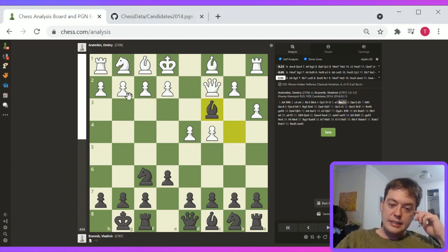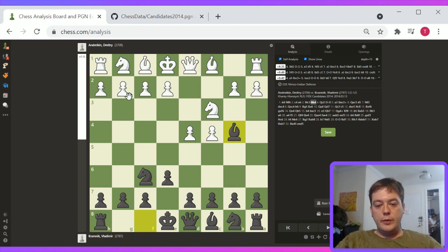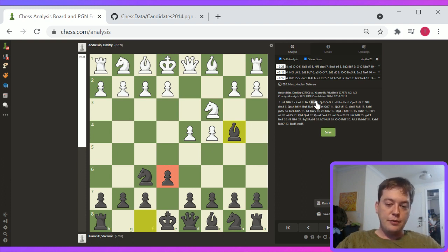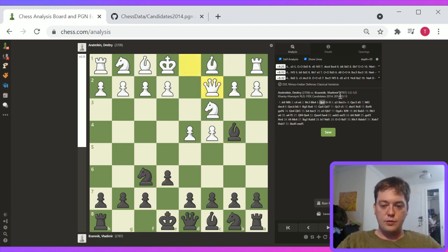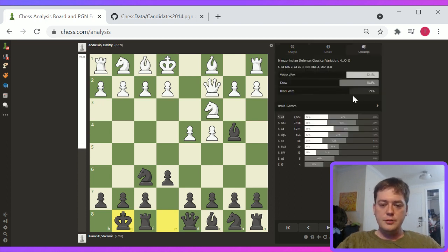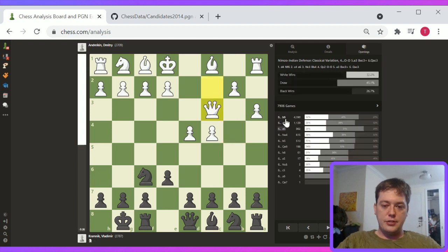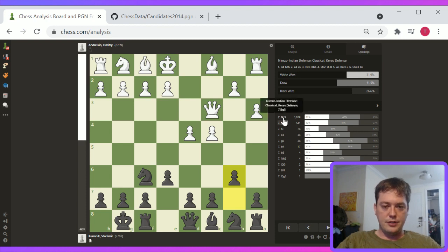Let's look at this game. This is the Nimzo-Indian — it's an interesting opening. It doesn't involve the immediate challenge of d5. d5 will be played in this opening, but this e6 is supporting d5 as soon as it's played. Bishop to e4 comes before d5, and that's one of the things that defines it as the Nimzo-Indian. This is all very sound, very well-established stuff. Kramnik is a big fan of the Nimzo-Indian — he likes these types of openings.